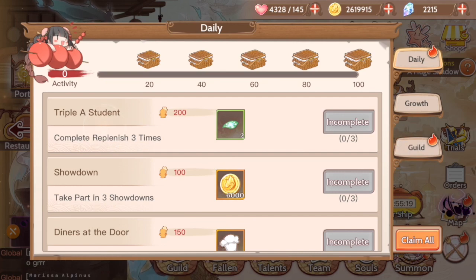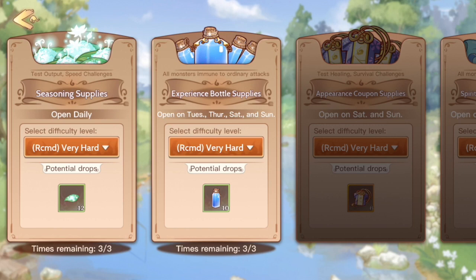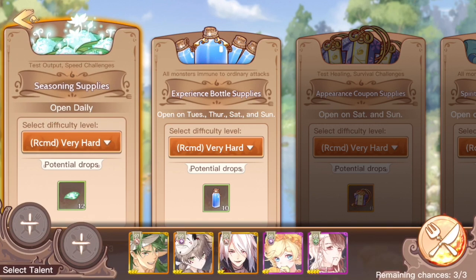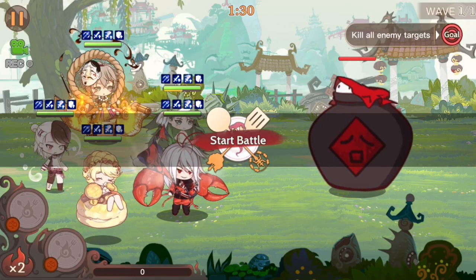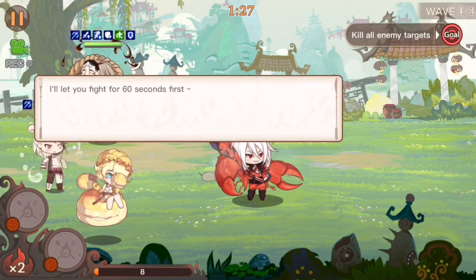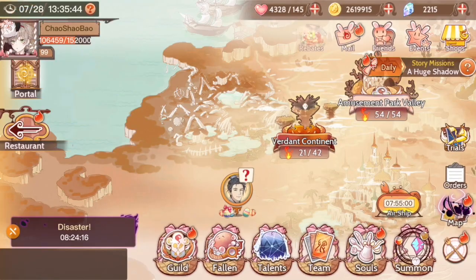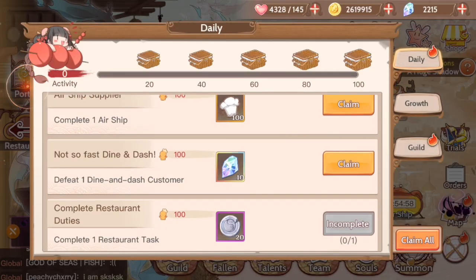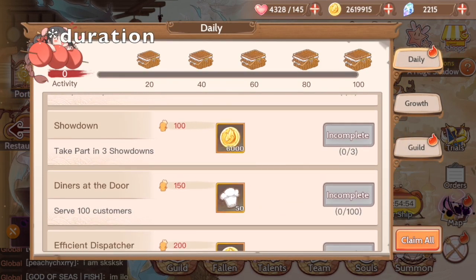Complete replenish three times. So what this is, is your daily trials. You want to click on these, set up your team, and then press fight. You can use talents if you want, and then they will run through it. After that, you will be able to complete your daily for that. Of course, you need to do that three times — I'm just shortening it for the sake of this video.